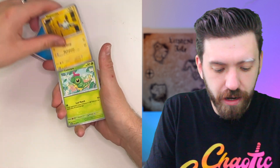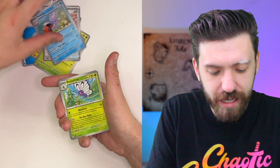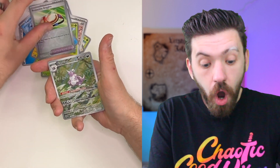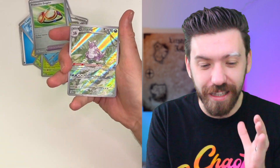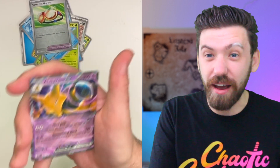Water Energy. Magnemite. Caterpie. Eevee. Dome Fossil. Sea King. Platter Free. Lapras. Hollow Projective Goggles. I've wanted this card since I first saw it. And then, Alakazam EX, which we just saw. But I already have that.